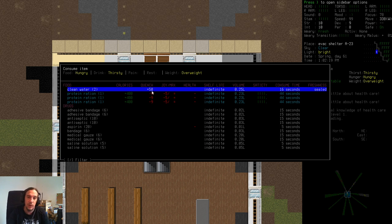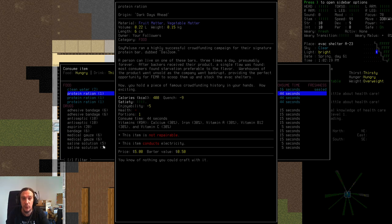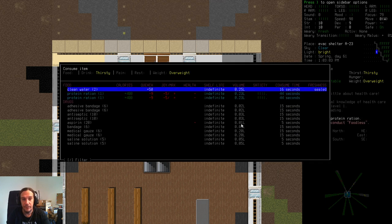We're now thirsty and hungry, so eating is capital E. On our character right now we have a bit of clean water and protein rations. Food has calories and quenching value. A protein ration has 400 calories but makes you actually thirsty and decreases your joy — it's also not really healthy; that minus icon tells you how unhealthy it is. There's also a vitamin readout, so if you don't eat varied enough in the long run you can run into vitamin shortages.